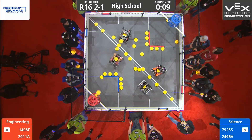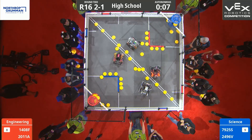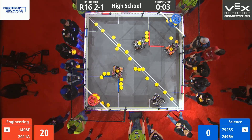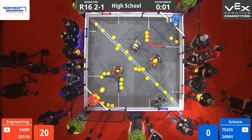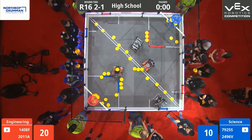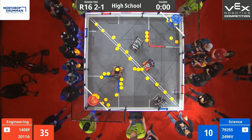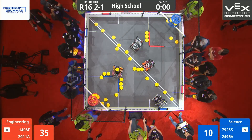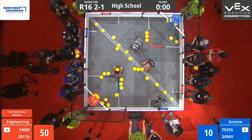Blue Alliance picking up a few points down low courtesy of Red. Red Alliance scoring up high though — two up for Blue, four up for Red. And that's going to do it for the autonomous round. Last second score of three. Fantastic job by the engineering teams. Red Alliance takes the autonomous win.